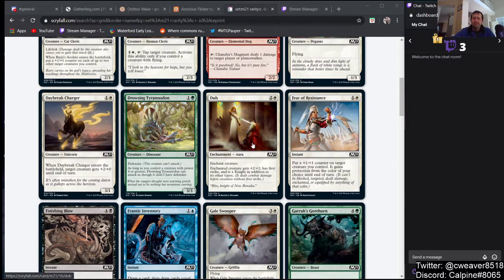We have an enchantment — an Aura for 2 and a white — that gives +2/+2, First Strike, and makes it a Knight. It's just too much mana, it's not going to do anything for you. We have more efficient auras, and the Knight creature type is just not good enough.